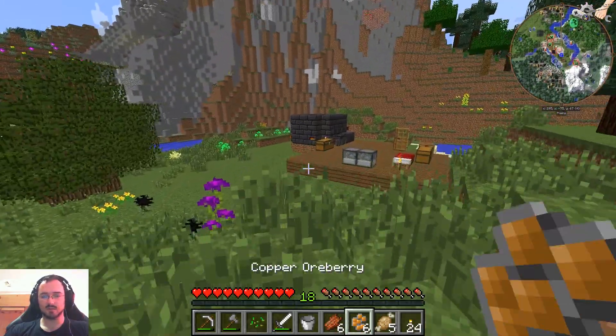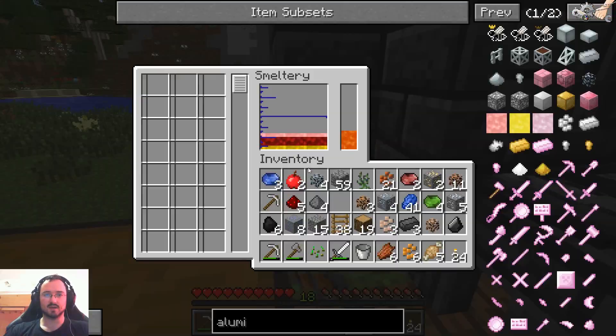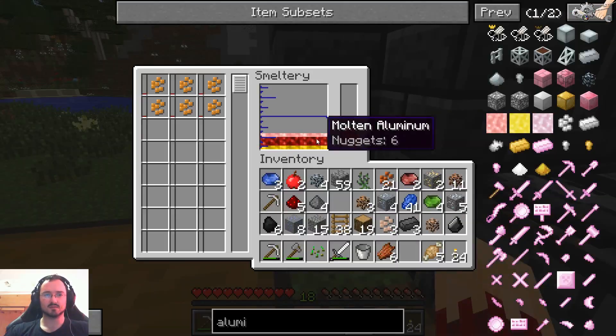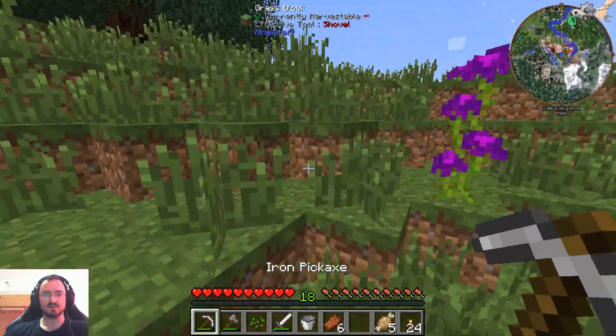We got copper oreberries — copper oreberries are enough, I believe. I do like a few nuggets and we don't need that much. It's six nuggets. Let's get at least one ingot.